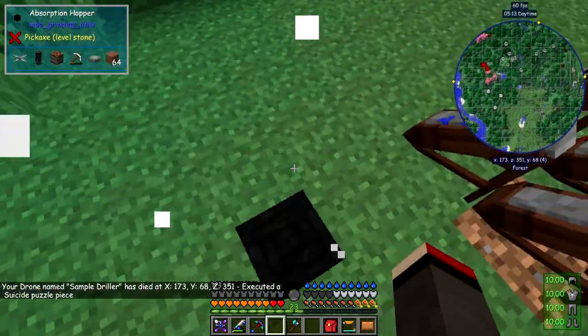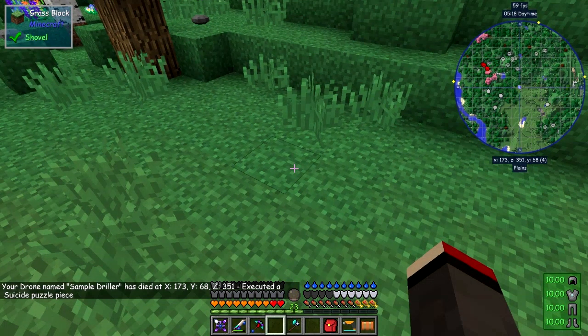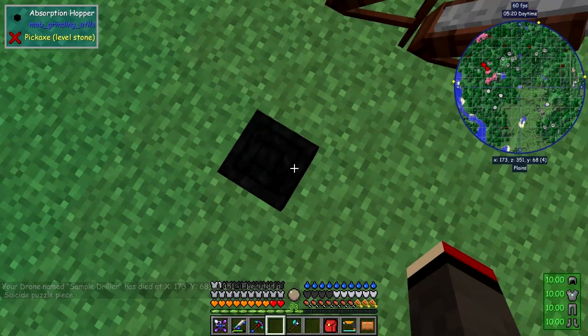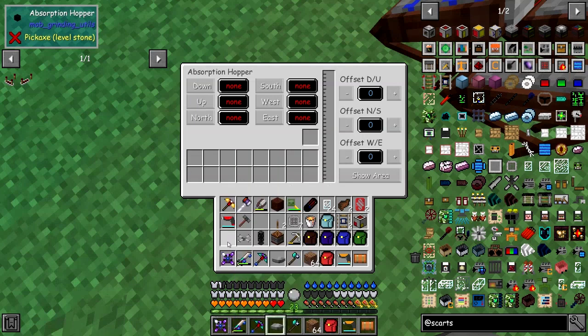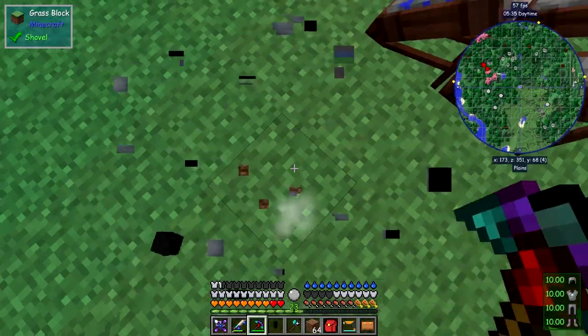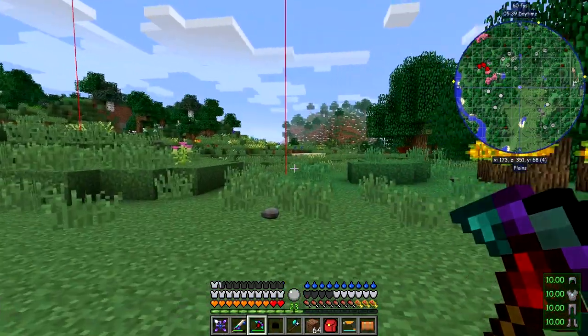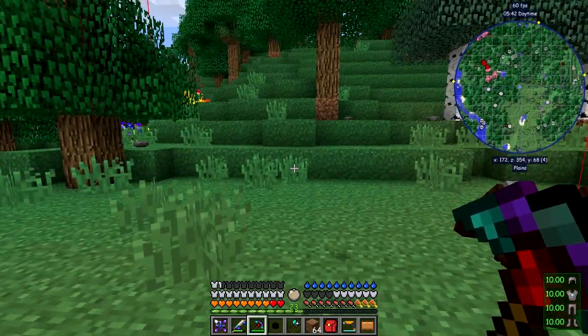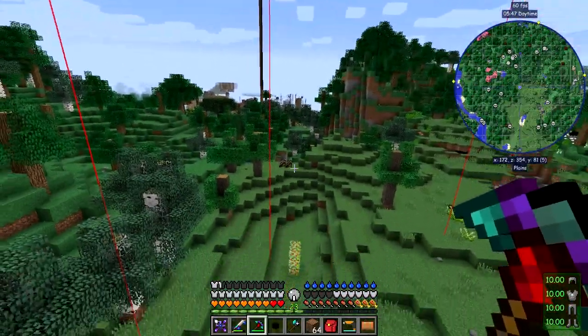There it is - four samples like that, then it just basically dies and gets absorbed by the hopper so we don't lose it. And of course it's going to tell me on the chat tab where it actually died, so you always know where it is and can come pick it up again. Let's just pick up these bits and pieces and break the hopper. Let's go back to the previous one.